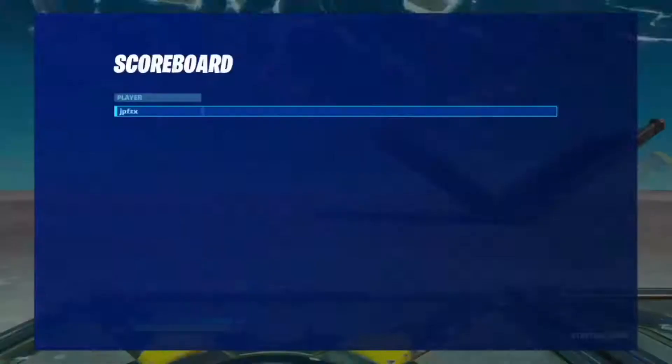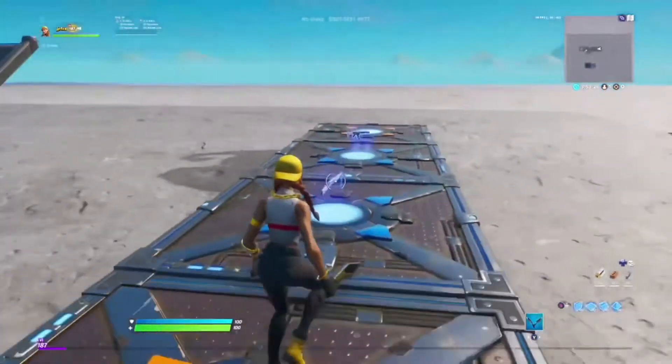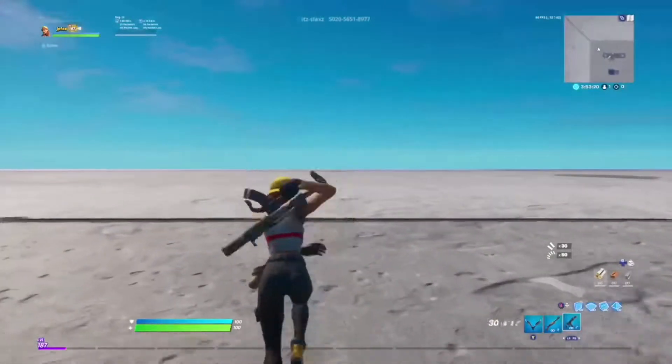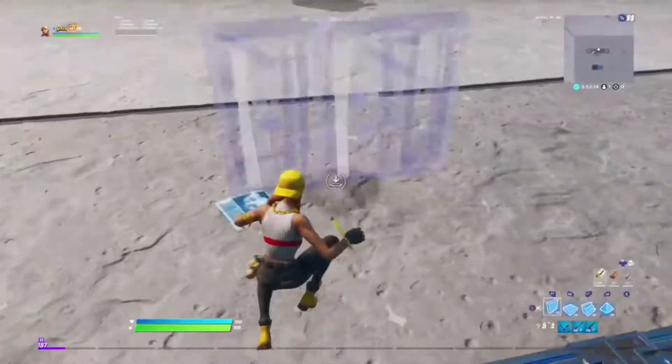Basically while I free build, I'm just gonna commentate how stuff is. I'm probably just gonna start with the normal side jumps. You can see the color of the top of the screen if you guys want to do this map. I use it for 1v1s all the time — might have a montage on this map, I don't know.